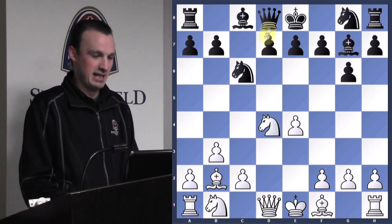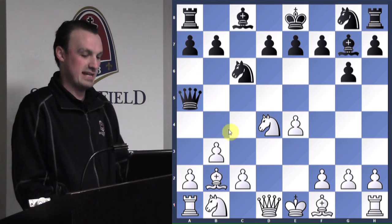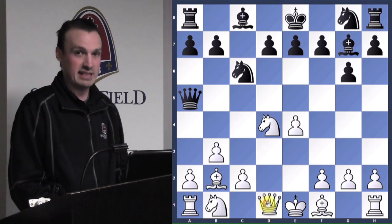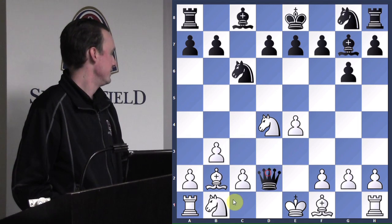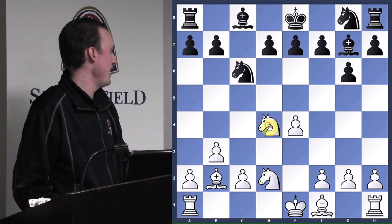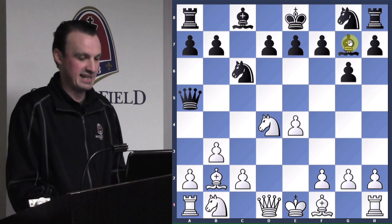Queen to a5 check — that's what I played in the game. Now he's in check. If he blocks with the queen — that's one of his key defenders — we take, knight takes, and now he's only got one defender on the knight and we have two attackers, so he would lose a piece. Let's hear some other ways he can get out of this check without losing his knight.